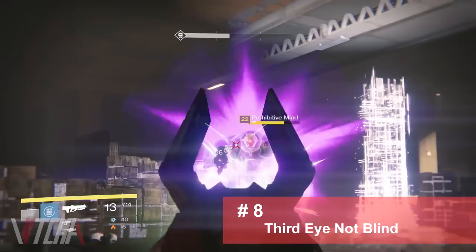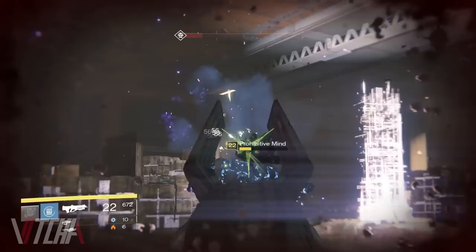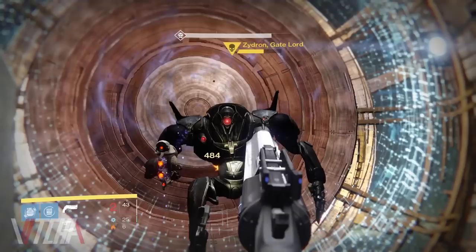Number eight was born of a question: how the hell does a Vex Minotaur still pursue me even after I've blown its face off? Well, what you may not know is that in addition to the red eye in the center of the Minotaur's head, those other two red orbs on their chest act as optics as well. In other words, Vex Minotaurs have three eyes.